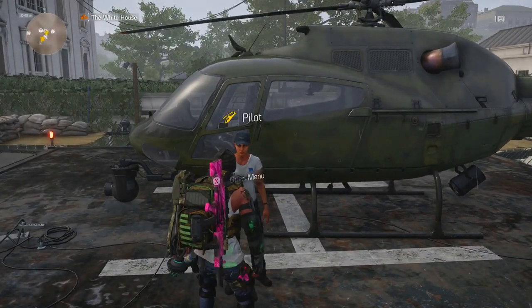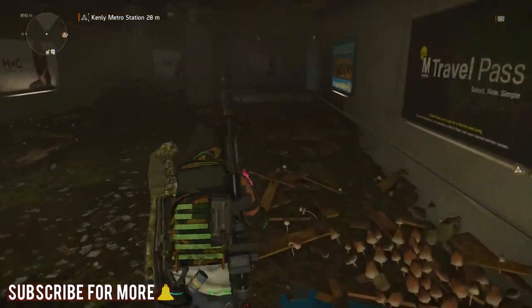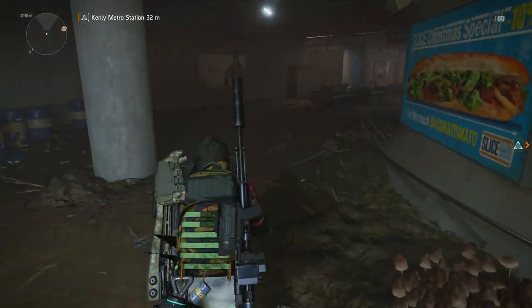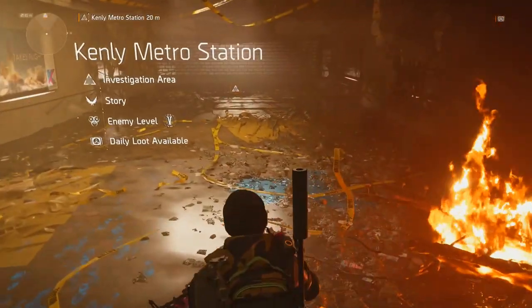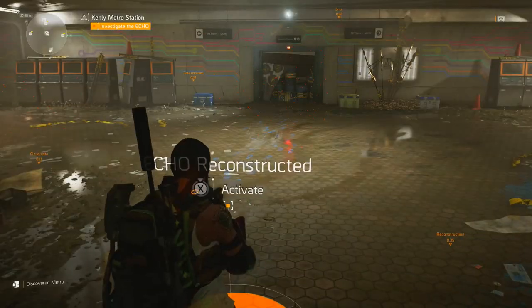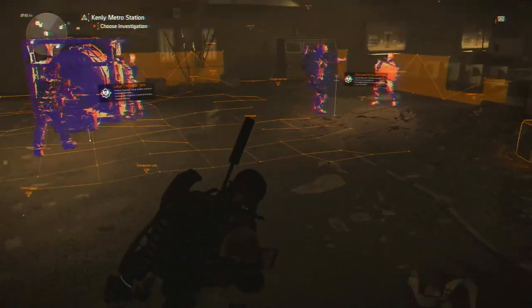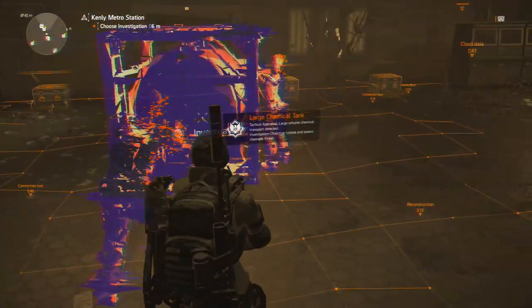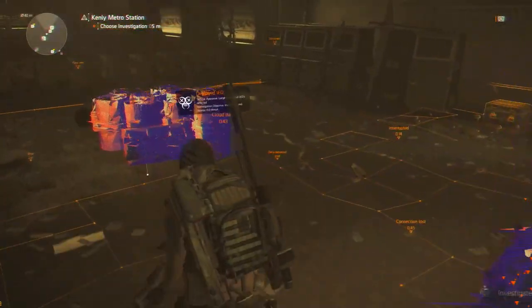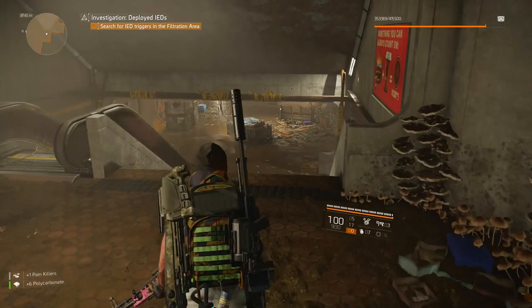Let's go down into the metro station. It's the first time I've done it on story difficulty. Let's activate the echo — free investigation — same as the library. Options are deployed IEDs, large chemical tank, or deployed military server. Going left to right, so starting with the deployed IEDs. We need to search for IED triggers in the filtration area.